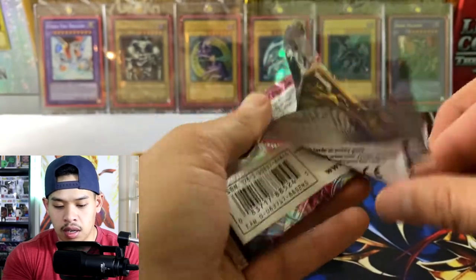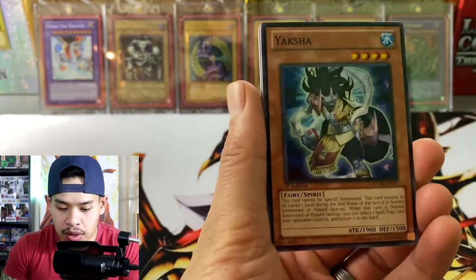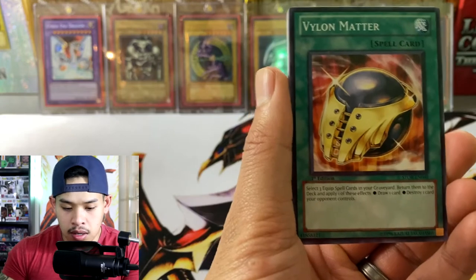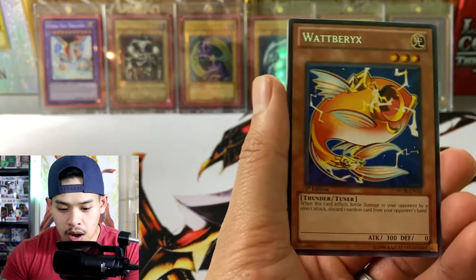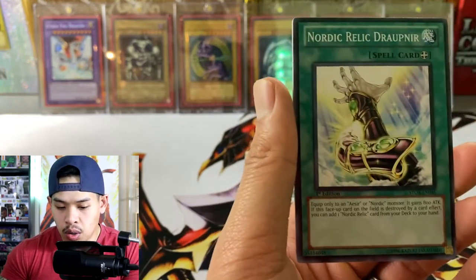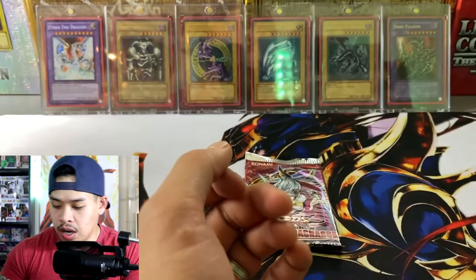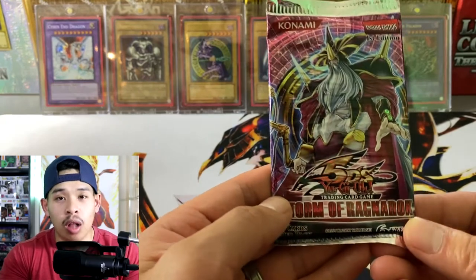Alright, Storm of Ragnarok — let's pull something crazy. We didn't pull an ultimate rare but we did pull a significant amount of foils, so I'm pretty happy about that. Yaksha, Karakuri Ninja MDL, Vylon Matter, Tiki Soul, and Watt Burstinatrix — no foil on this one since the foil would have shown up first. Cybershield, Nordic Relic, Dropwing, Blackwing Kalima the Haze, and Resonator Engine.